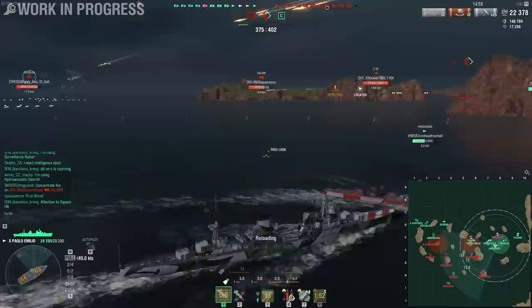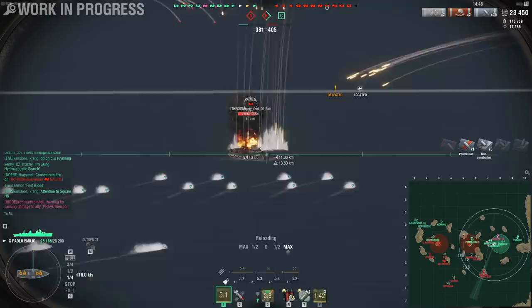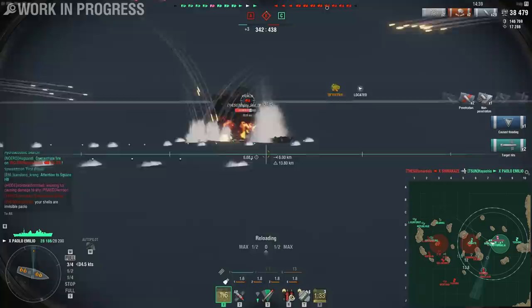You still need to care about how the ship is angled. Destroyer AP isn't exactly the most useful against battleships. Luckily, this Kremlin — this mighty god of salt — is going to eat a whole bunch of my torpedoes, and that's going to give me quite a bit of damage.